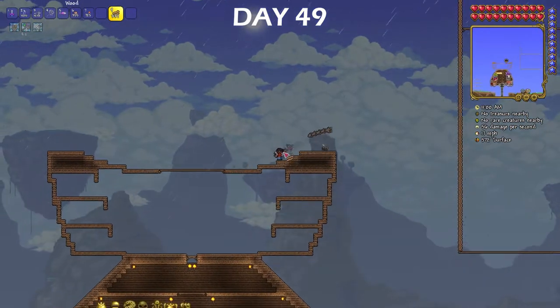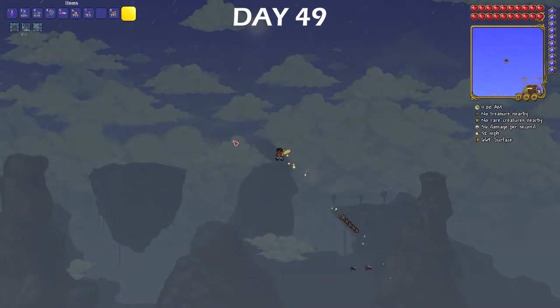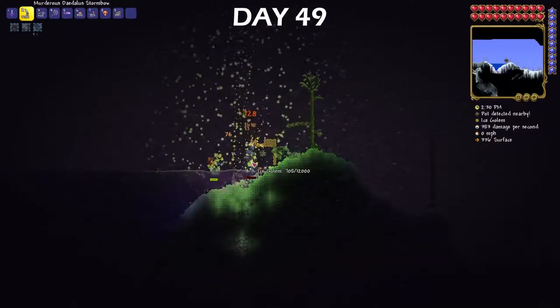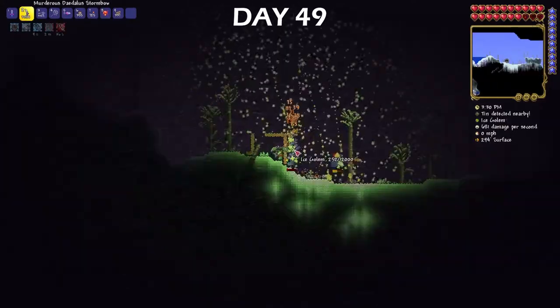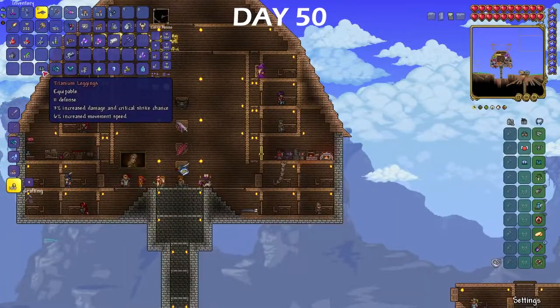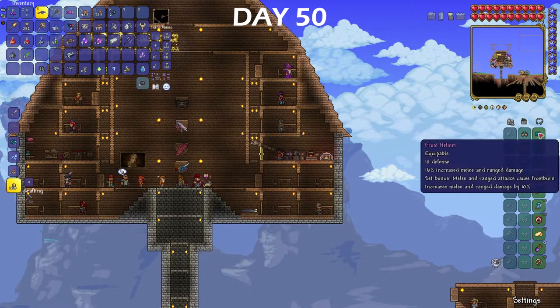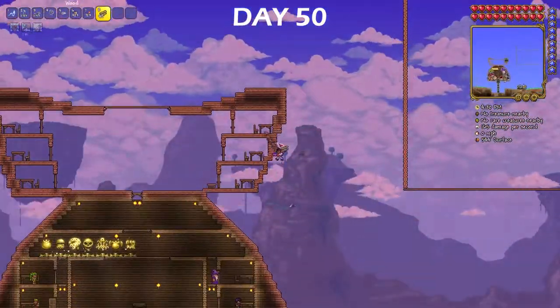As soon as I noticed it was raining, I stopped building the house immediately and went right to the snow biome to try getting some frost cores again, because the ice golems only spawn during a blizzard. With the Daedalus Stormbow, I figured I stood a chance at killing them, and I was right. I made swift work of them and obtained a set of frost armor. With the frost armor, not only did it give me more ranged damage, but it also supplied me with the frostburn effect, which is just a debuff whenever I hit an enemy. I ended day 50 by finishing the new part of my house.